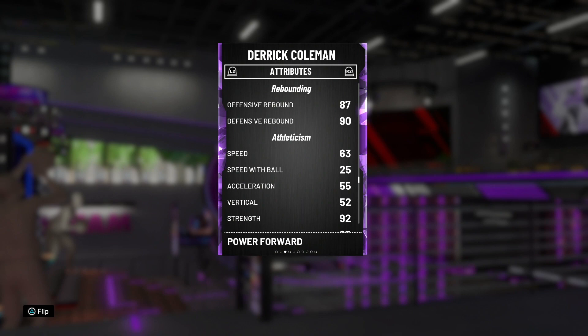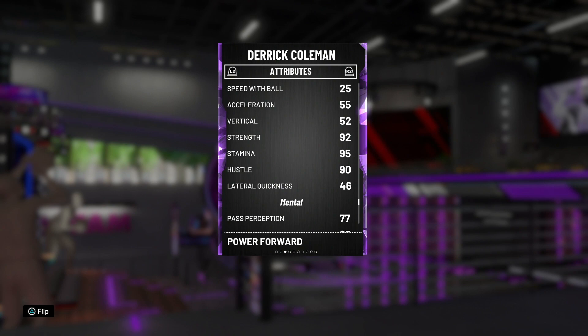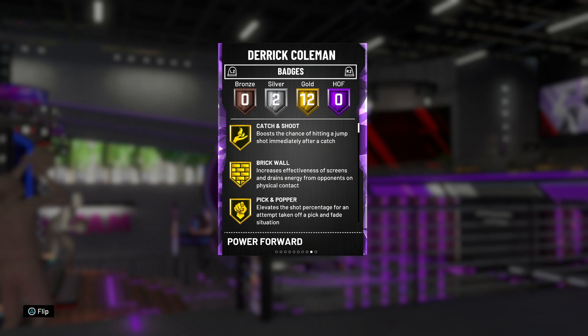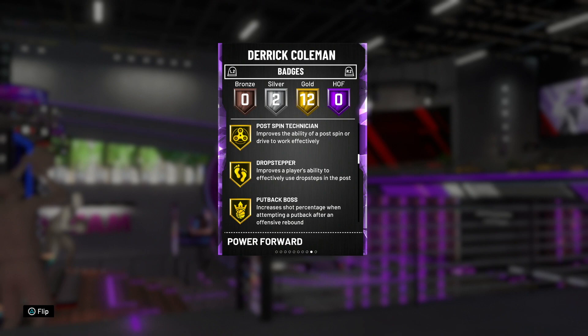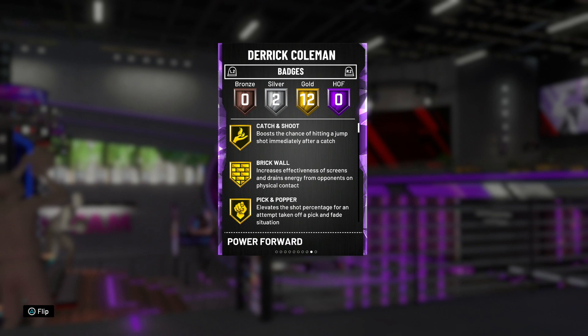Great free throw, decent dunking ability, and his defense is pretty good for an Amethyst with an 82 block and 83 interior defense. Rebounding is there too. His speed isn't the greatest, but it's not something you really notice right away. Great strength, the vertical isn't the best, but he still grabs boards. Lateral quickness might not be the greatest for a big, but trust me — on paper these cards don't look great, but on the court this man is a menace. He comes with 12 gold badges and two silver, including gold catch and shoot, brick wall, relentless finisher, and a silver deep fades — his fadeaway animation is very nice.